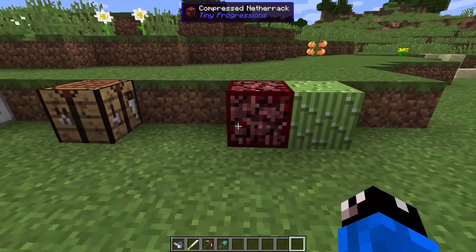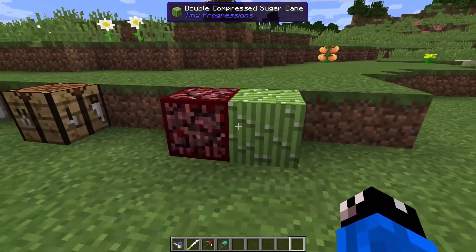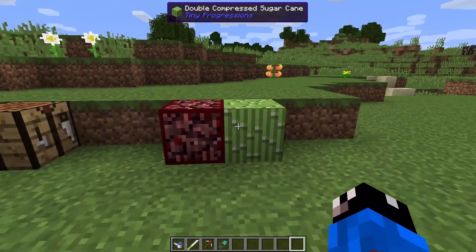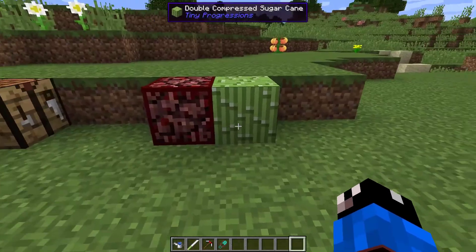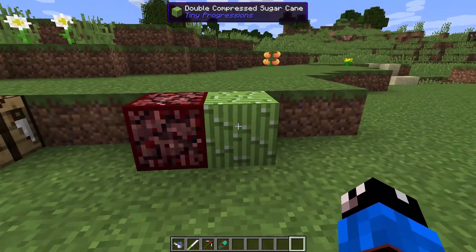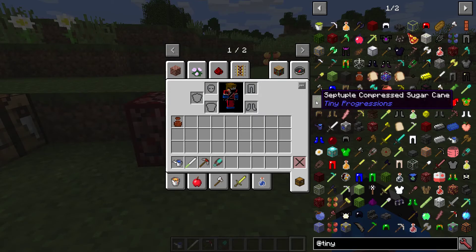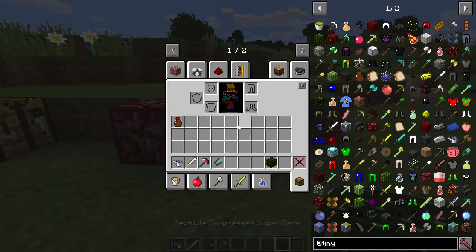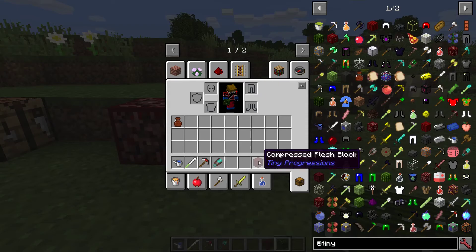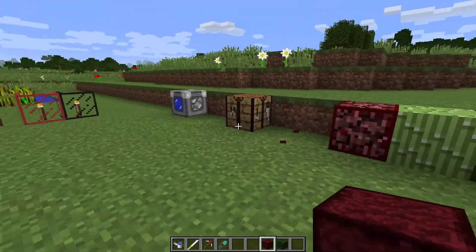If you have too much netherrack or sugar cane, you can compress them into compressed blocks that actually change appearance depending on compression level. We have compressed sugar cane and sextuple compressed sugar cane — the colors get progressively darker. You can flush them too, which is kind of creepy. I don't think I'd ever do that.